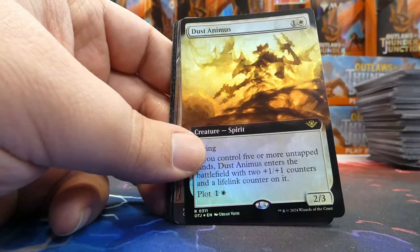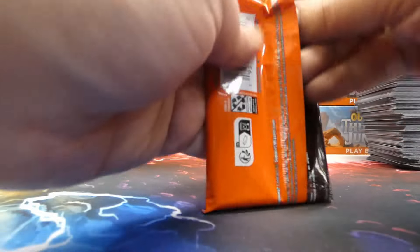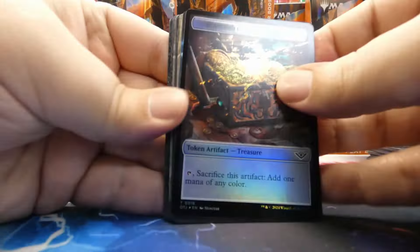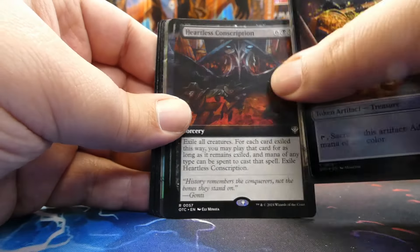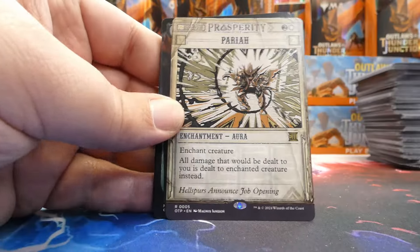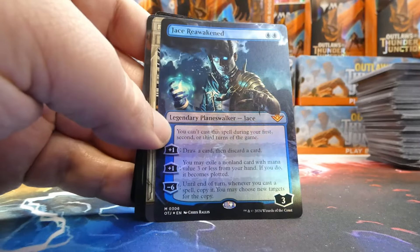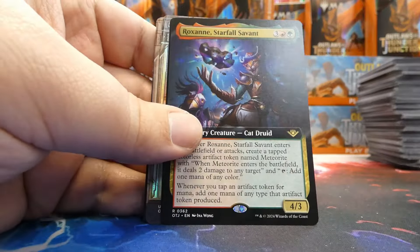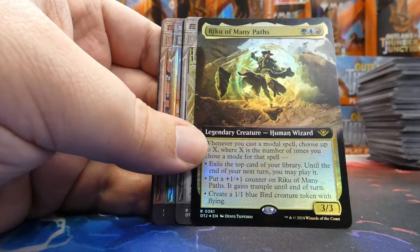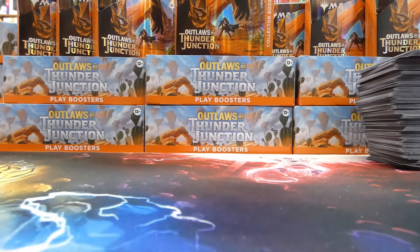Next pack: Gold Vein Hydra foil mythic, Hell to Pay borderless rare, Vihon Gold Waker borderless, Indomitable Creativity Breaking News mythic, and a foil borderless Lost Jitte from the Treasure Vault — that's so cool. Then: Stingerback Terror foil rare, Pest Control borderless mythic alt art from the Treasure Vault, Greywater's Fixer borderless from Commander, Path to Exile rare, and Insatiable Avarice borderless alt art rare foil. Next: Ty Joaquin Perfect Shot rare foil, Aven Interrupter borderless rare, Crackling Spellslinger borderless from Commander, Detention Sphere rare, and another Laughing Jasper Flint borderless rare foil.